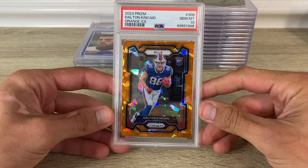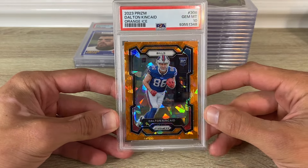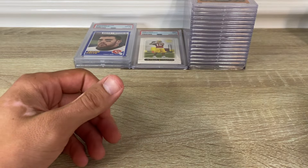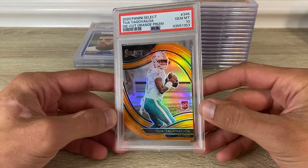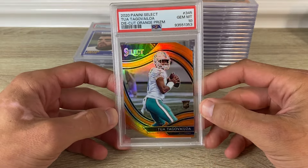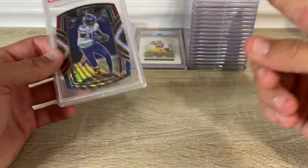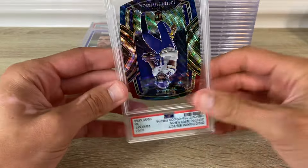2023 Prizm Dalton Kincaid orange ice in a 10. 2020 Select — field level orange got a 10. Hopefully he can come out this year and look decent; the market could use it.